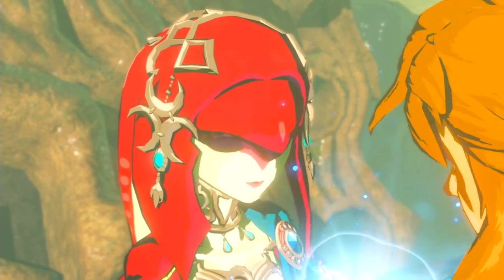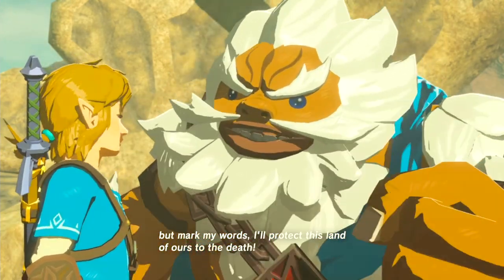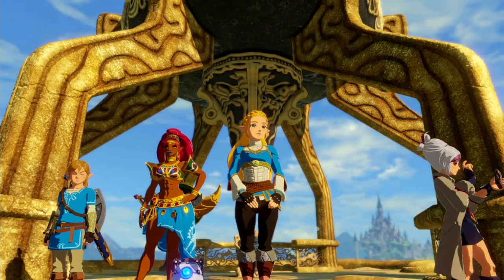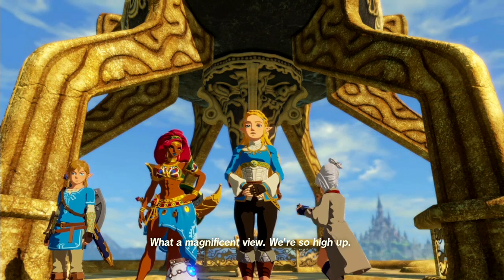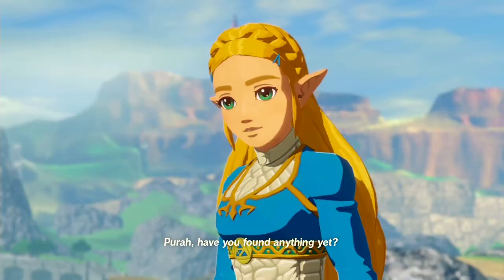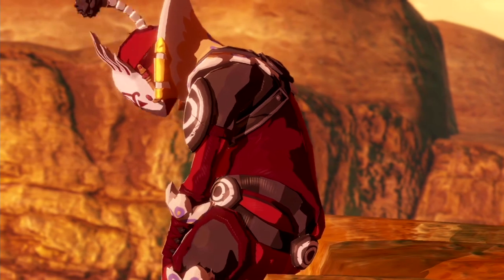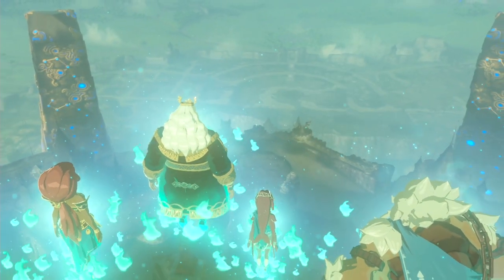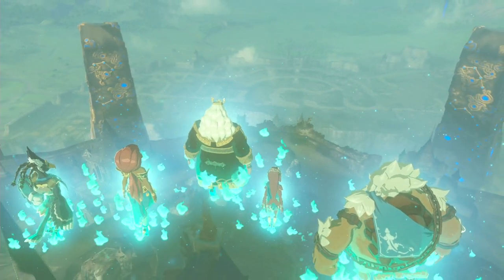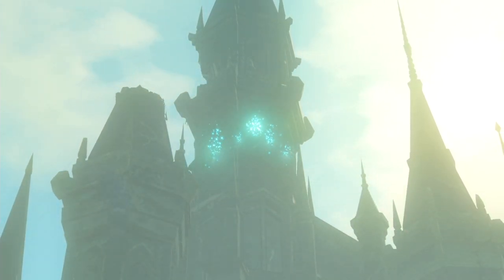I actually think Breath of the Wild did a really good job at introducing a ton of new and likable characters. I love all the champions — even their descendants are pretty cool. Impa, Paya, Robbie, and Purah — even though they played a pretty minor role in Breath of the Wild, they still left an impact and I wanted to know more about them. Age of Calamity took them a step further and gave everybody, but Paya, some development. They even gave Master Kohga and Sooga a decent backstory. All I'm really trying to say is that I hope these characters come back. I doubt the original champions will return since they're kind of dead, but the characters that are still alive — I hope Nintendo doesn't just forget about them and they actually have a more meaningful presence in the story in Tears of the Kingdom.